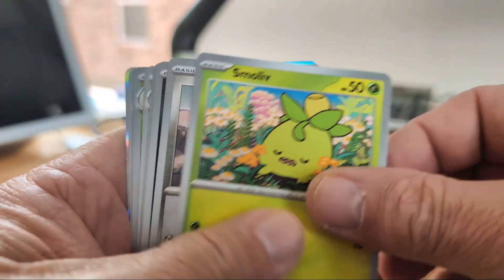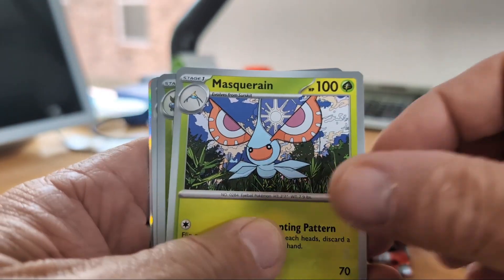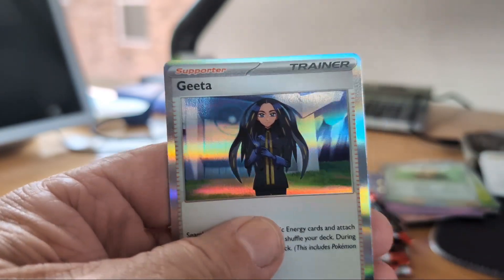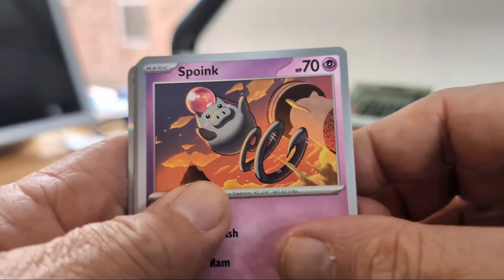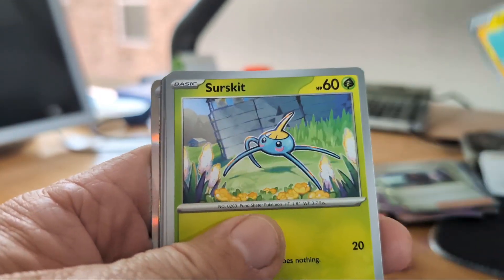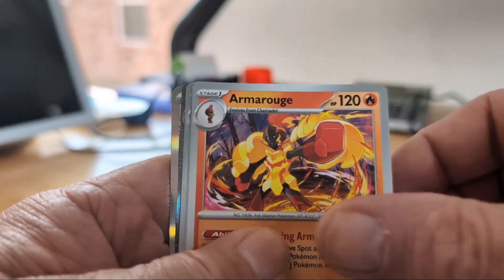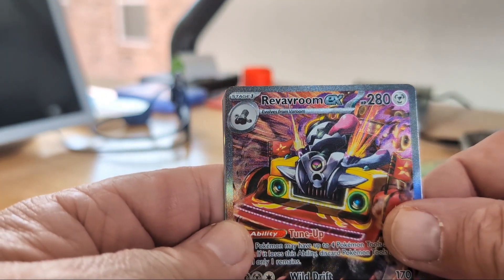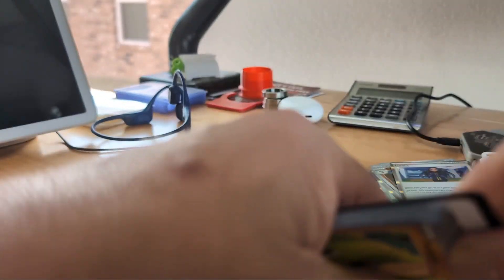Let's see here, we have... the fish. Let's get that out of there. We got the fish, Skiddo, oops, Dragonair, Ortega reverse holo. Oh, check that out — Revavroom EX! And Gardevoir again — yay, more Gardevoir. Get rid of that code card.